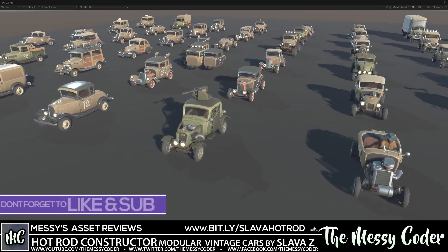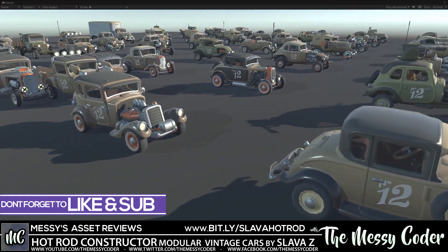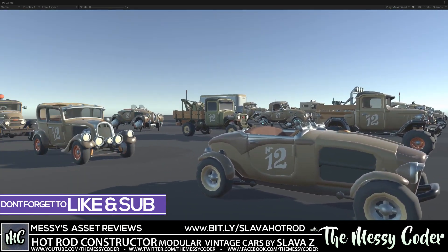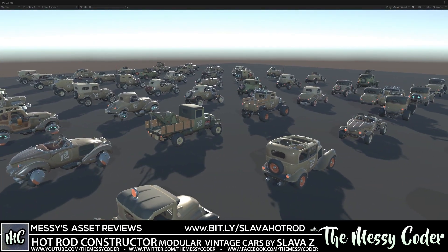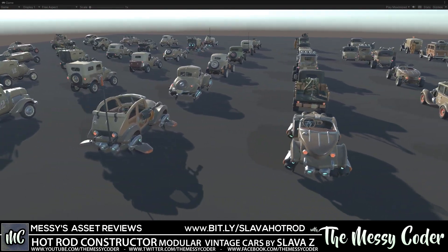Hello my beautiful Badgers, Mesick Coder back again with another Asset Store review. Are you looking for vintage cars? Are you looking for thousands upon thousands of different hot rods? Are you looking for something that's toontastically beautiful? Well, now you've got it with Slava Z's Hot Rod Constructor Modular Low Poly Vintage Cars on the Unity Asset Store.